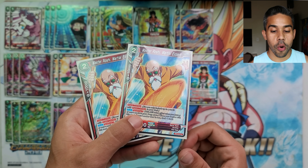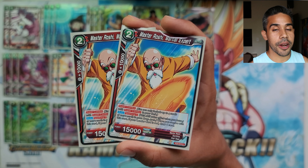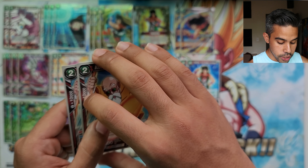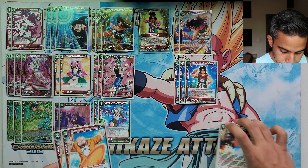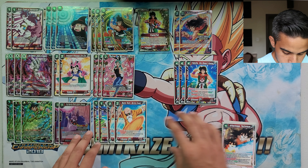The other super combo is Master Roshi, just in case you're staying at high life. If you happen to have five cards in the drop, you get a 10k boost and draw a card. We're running two Bulmas and two Master Roshis for our super combos.